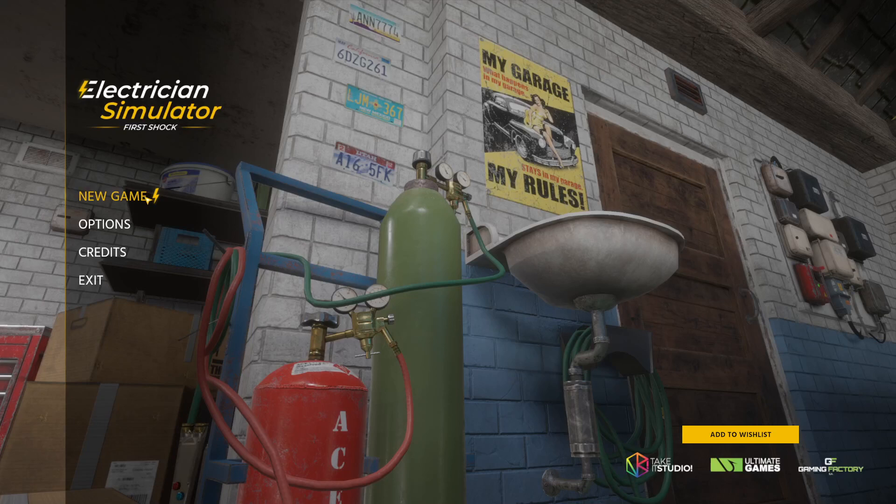What's going on folks and welcome to a first look slash demo version of Electrician Simulator: First Shock. We're probably gonna get a couple first shocks because I don't really know anything about being an electrician. I did take a buildings trades class once when I was in high school — we actually built a house for Habitat for Humanity, and one of our passing things was we had to hook up a lightbulb to electricity on a piece of wood and make it work.